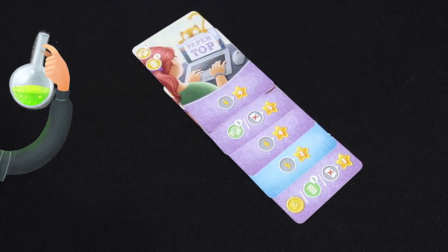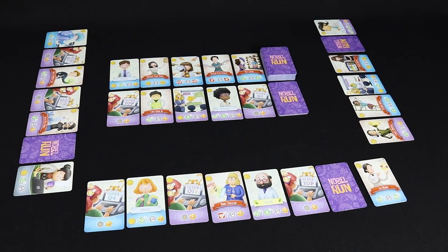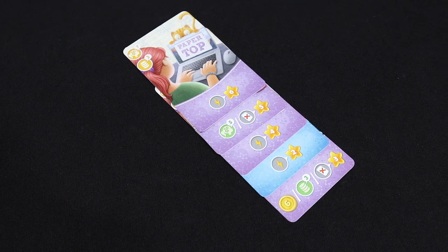End of the game. When someone gets 20 or more points in their curriculum vitae, play until the end of the round. Once done, the winner will be the player who has more prestige points. In case of a tie, the winners are the players who tied.